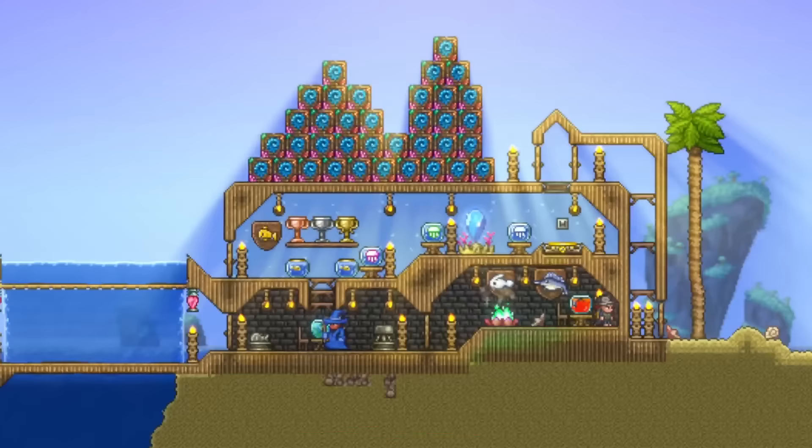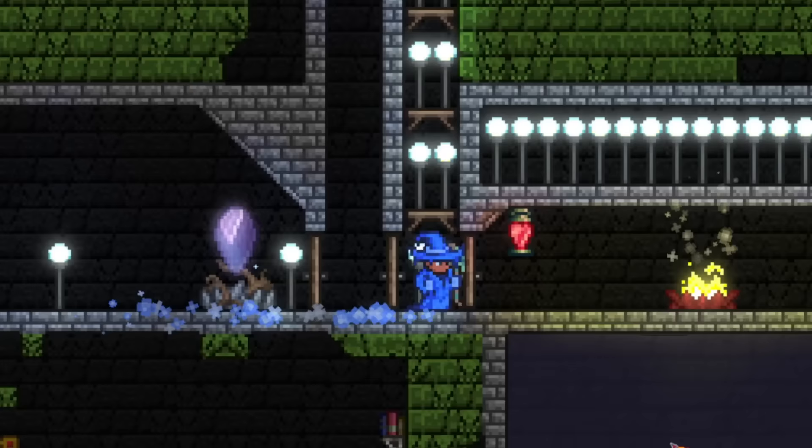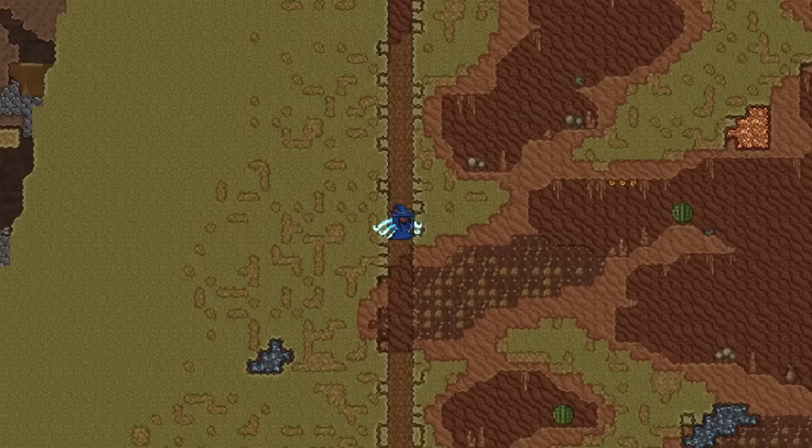The next tip is a simple one but can still help out a ton, which is exploring as much of your world as possible. Knowing where certain biomes and other things are in your world will help you out when you need them in the future, and it'll be even better if you already have a small base there as well. I like to make a little base in every biome and special locations, like the dungeon, which allow me to place items that give me buffs, allow me to safely wait if I need something specific to spawn, and can be the perfect place for a pylon or teleporter. Your world also has a ton of loot that's really only useful pre-hard mode, and you can only find those by exploring your world, especially underground.